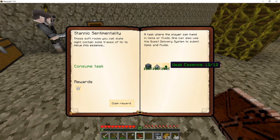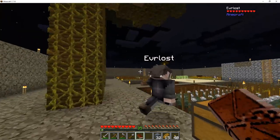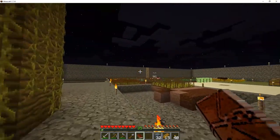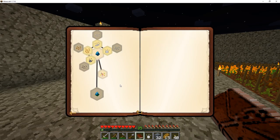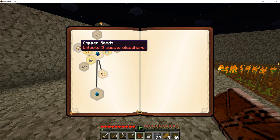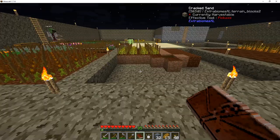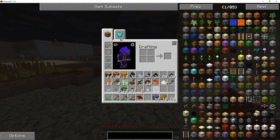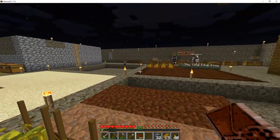We have tons of weak essence and floral powder from the work we did on the mystical flowers and the essence seeds. Those are all of the tier one options: tin seeds, iron seeds, copper seeds, and coal seeds. All of them also unlock lots of quests elsewhere. We're finally going to be able to get into doing some of the cool stuff. For now, let's get into getting a proper storage system set up for some of our things.